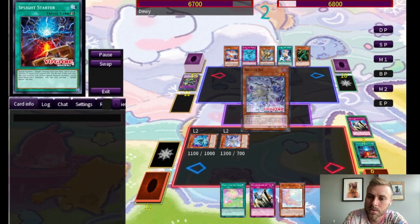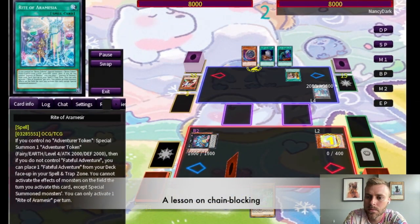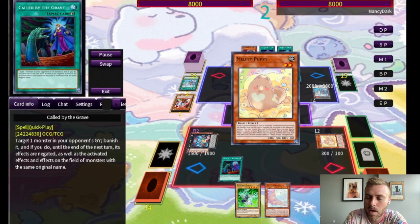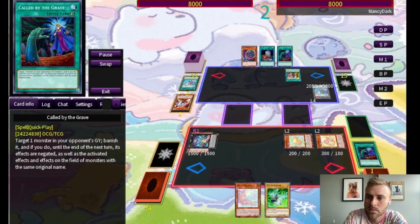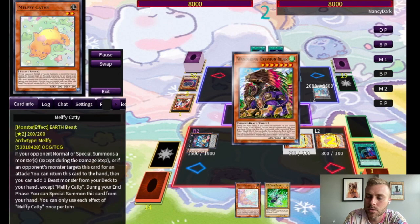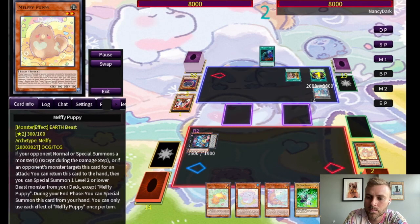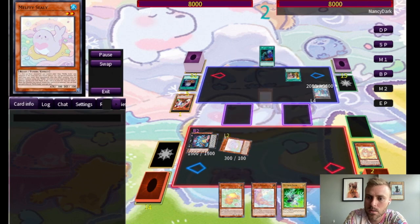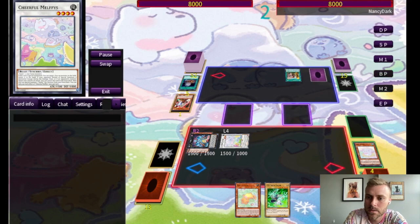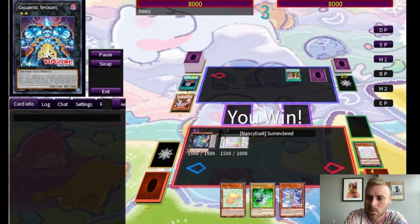From there, since we have Starter, we're now able to do pretty much our entire combo. They almost blow up our Wall-E but we get it with Called By. They go into Griffin Rider, but because we have two Melfis on field thanks to Wall-E, we get to chain block. People usually think Puppy is the problem, but in this situation we have Seelie so we're able to bounce things back to hand. They're left with almost nothing, and because Gigantic still has material we have full combo, so they surrender.